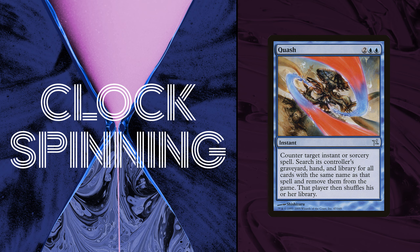This is actually a reprint, part of a five-color cycle of reprints in this set called the 'lobotomy cycle,' originally printed in Urza's Destiny. We talked about Scour in a recent white episode. Each of the five colors in Betrayers of Kamigawa got one of these four-mana uber-hate cards reprinted from Urza's Destiny. Do you know why this cycle got reprinted? It seems random — I don't think anyone was crying out to see these cards come back.